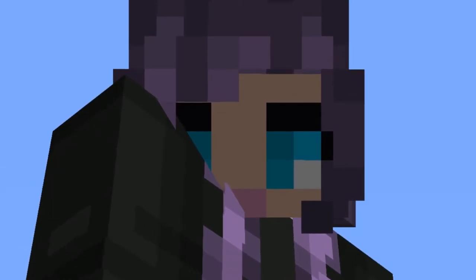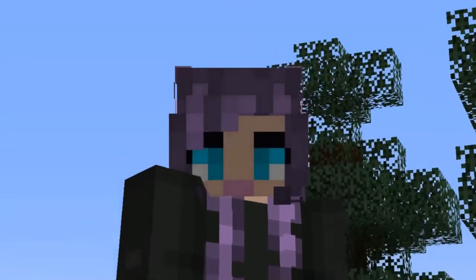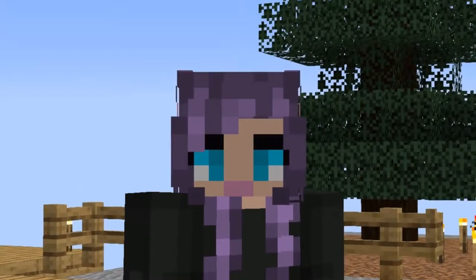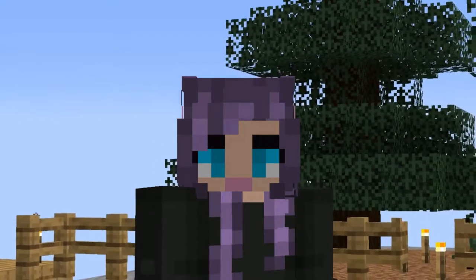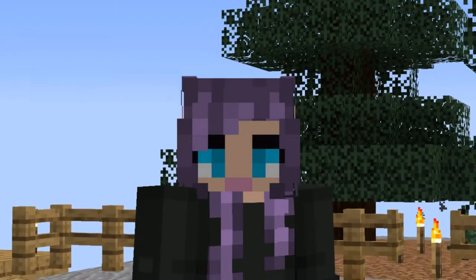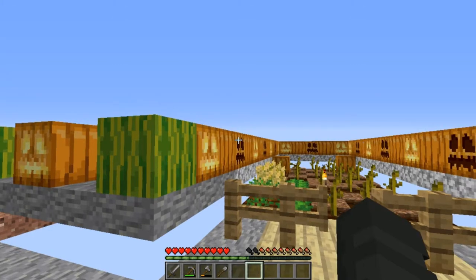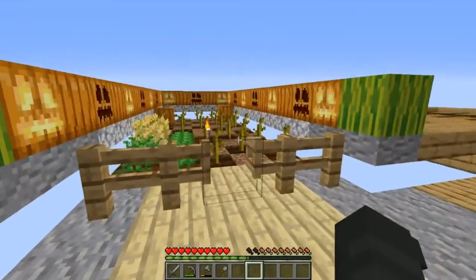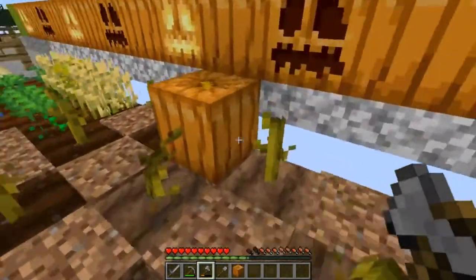Hi kittens, welcome back to Minecraft One Block Infinite Block. I've been working a little bit off-camera — growing trees, cutting things down, waiting for things to grow. It's been a long and tedious process and it's still going, but I think I have effectively figured out what type of guardrails we're going to have. We are having pumpkins and melons and jack-o-lanterns as guardrails.